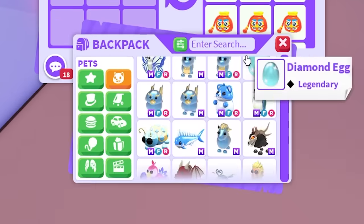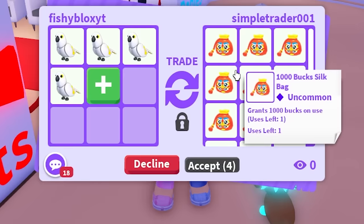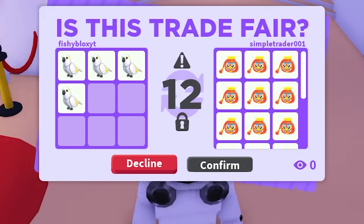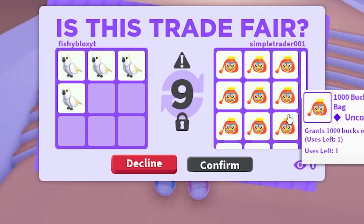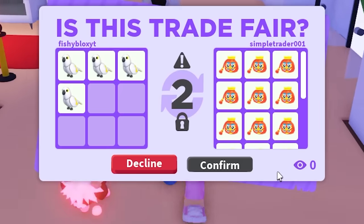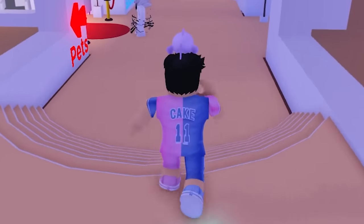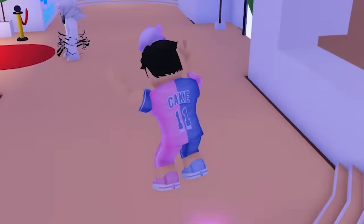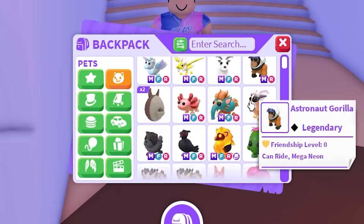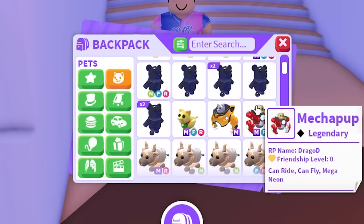One more white amazon trade — there they are. I'll save one for a different trade but this is the last batch of white amazons. Do you guys think I'm making a mistake trading all my legendary pets for silk bags? Am I overpaying? I really don't know the values. This could be one of my biggest mistakes, but I feel like if the stickers are tradable and I get a rare one, I could trade it for a neon or mega — that would be amazing.